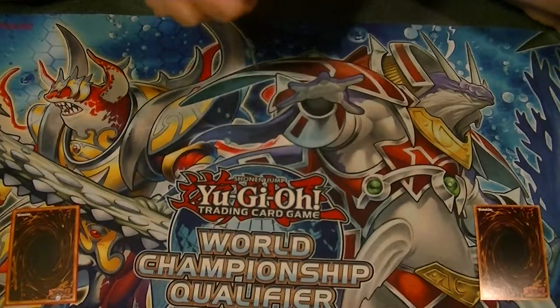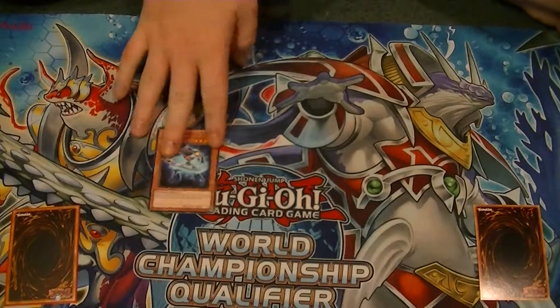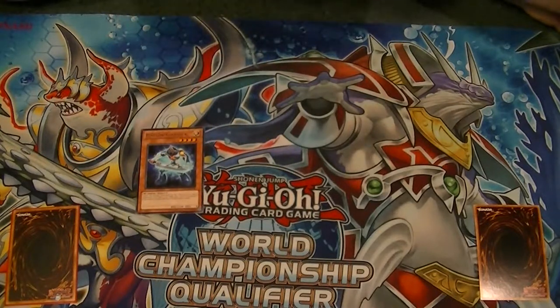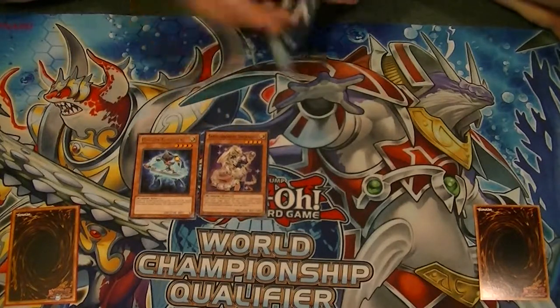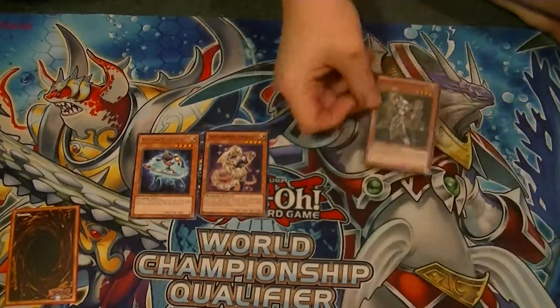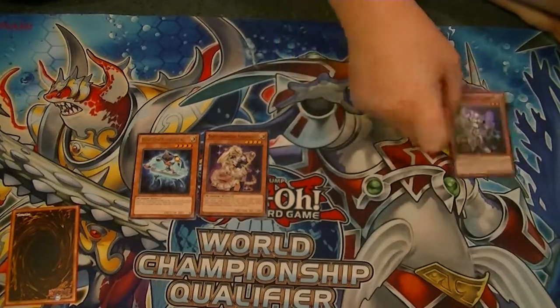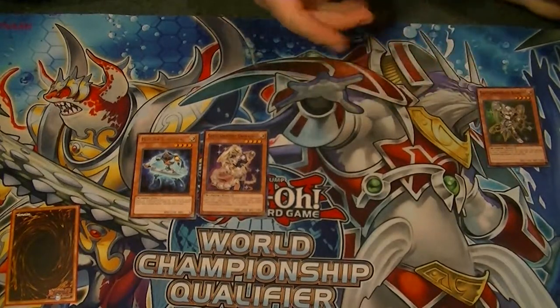First off, you're going to play Photon Thrasher — Special Summon it because you control no monsters. Next up, you're going to summon Stellarknight Unukalhai. He's going to let you send one Stellarknight to the Graveyard. For this demonstration, I'm using Stellarknight Alsam, so you'll send it to the Grave. You could also send Deneb to the Grave, and I'll explain that in a second.